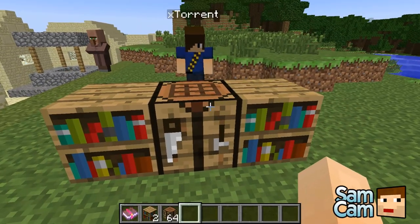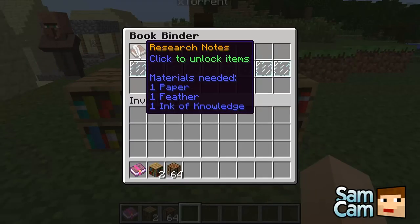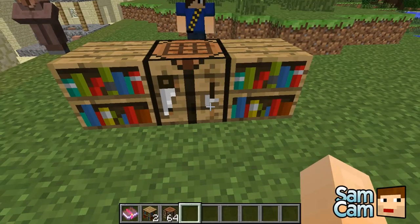This will sort of generate and research items for you to make. In order to do this we need three things: one paper, one feather, and one ink of knowledge. So let's just make an ink of knowledge.